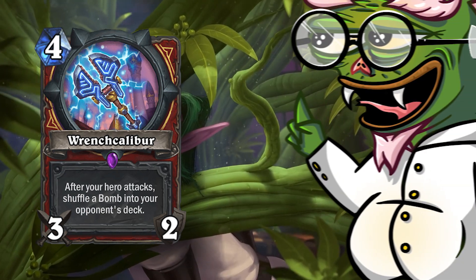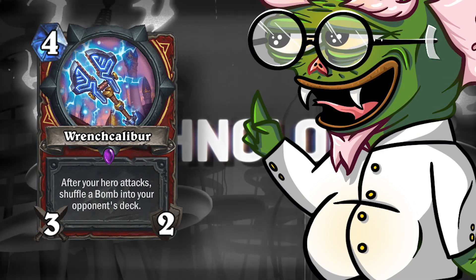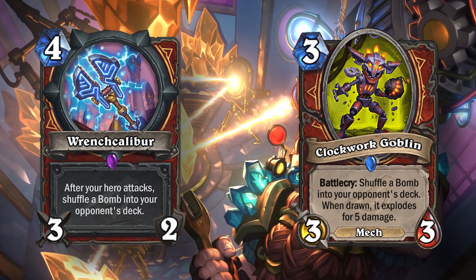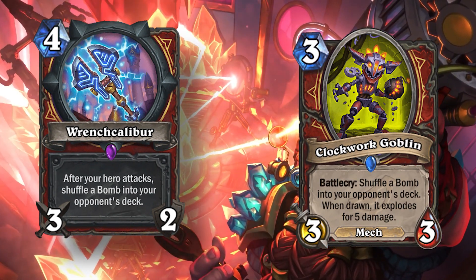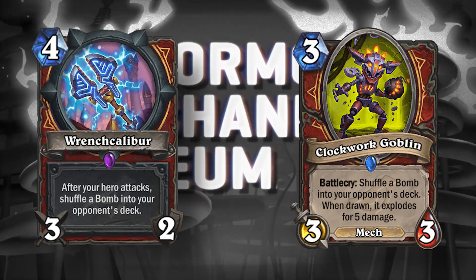Adding Wrenchcalibur — a four mana 3/2 weapon for Warrior where after your hero attacks you shuffle a bomb into your opponent's deck — and Clockwork Goblin, which does the same thing but on a battlecry, both of these cards added to the core set would be a very nice way to deal with combo decks.